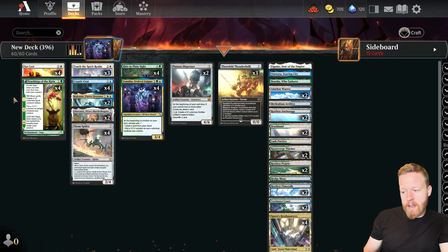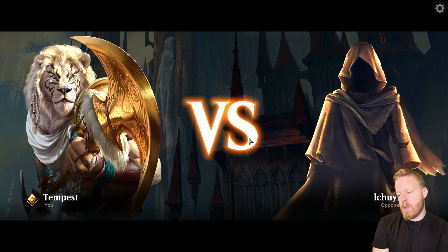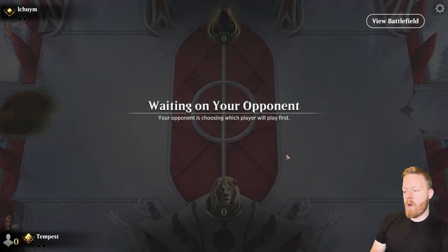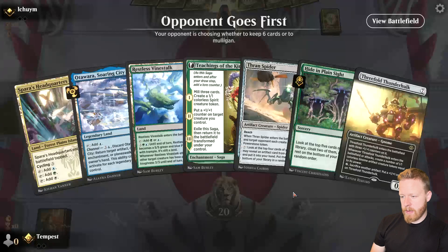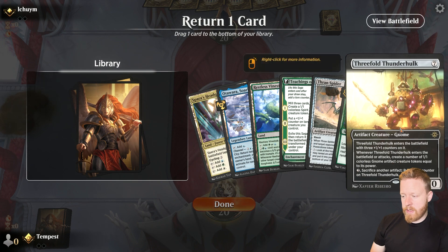A bit of a weird deck idea, but let's take a look and see if we can win any games with it. Okay, Ichuyum versus our Bant Colorless deck. We are on the draw. Four lands and three removal spells — mulligan. That's better.